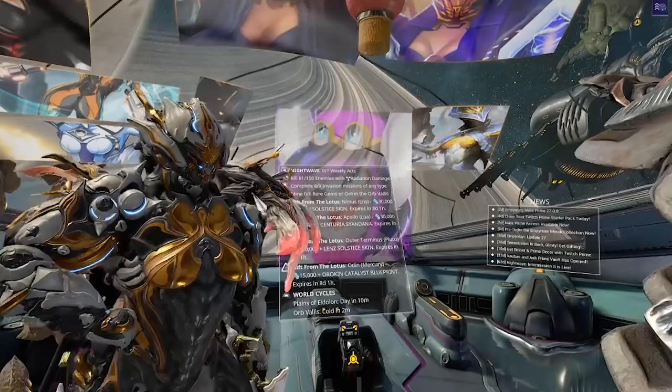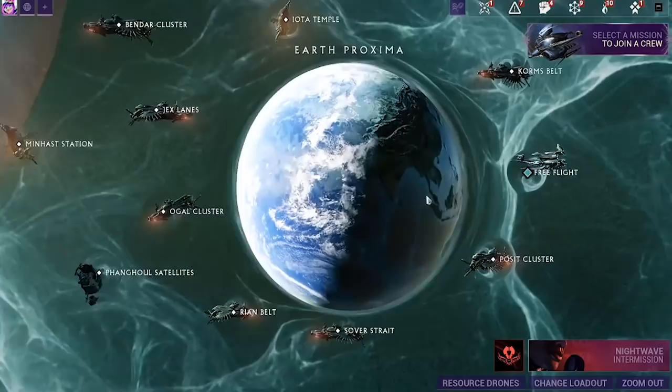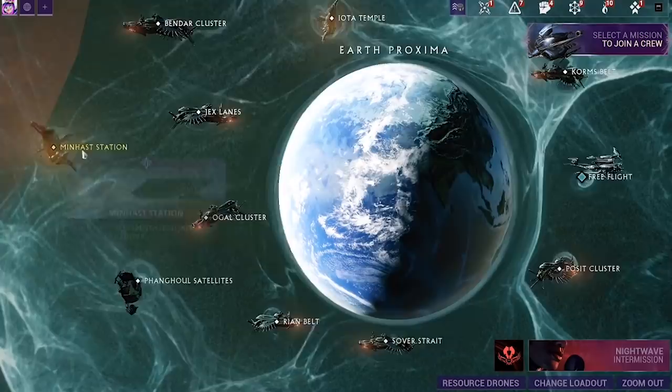If you don't have your own railjack and you're just looking to join up with a band of space pirates looking to plunder some booty — and definitely not leave within five seconds of not finding the sentient fortress — you just need to use the shiny new railjack symbol on your overmap when you're in your lander. This button will assign you a group that already has a captain. Bear in mind, you cannot be the captain until you have your own railjack.